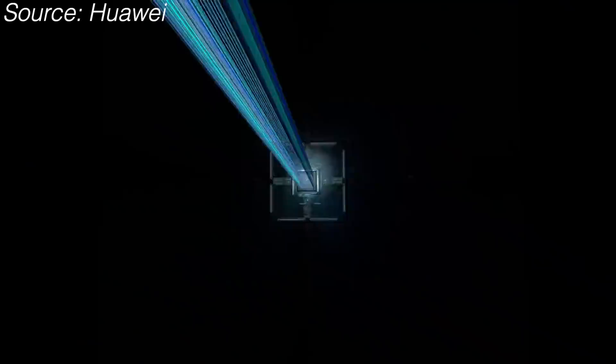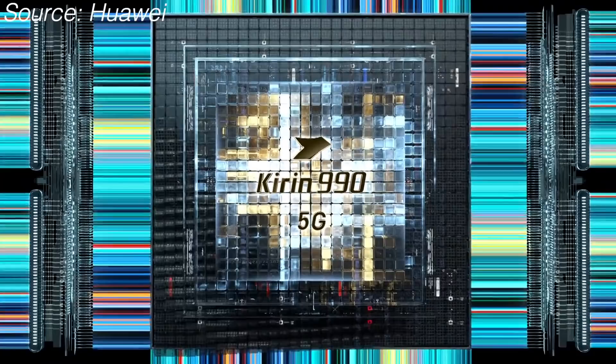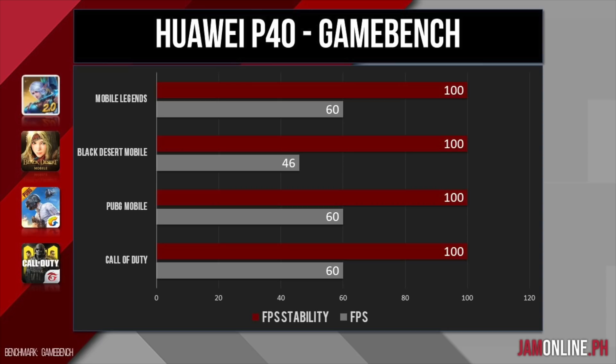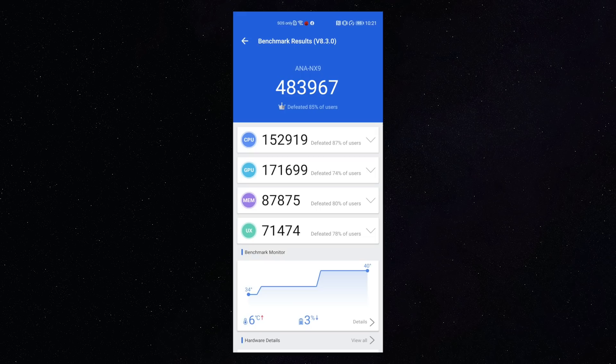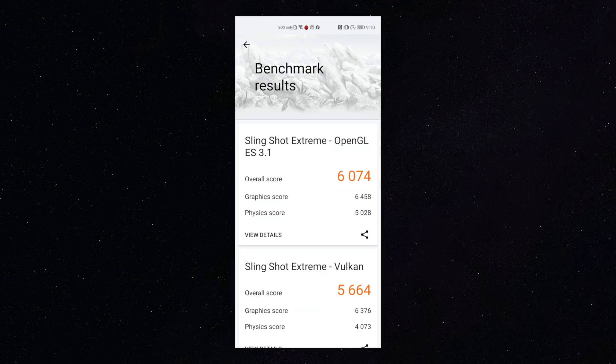Before we talk about our favorite games, let's discuss the chipset inside the Huawei P40. It features the Kirin 990 5G SoC, which is pretty capable. In our review's GameBench results, we got good frame rates and FPS stability even at the highest settings, proving consistent performance. On Antutu, we scored 483,967 — already flagship level — and high scores on 3D Mark, proving the phone can handle 3D-heavy games.